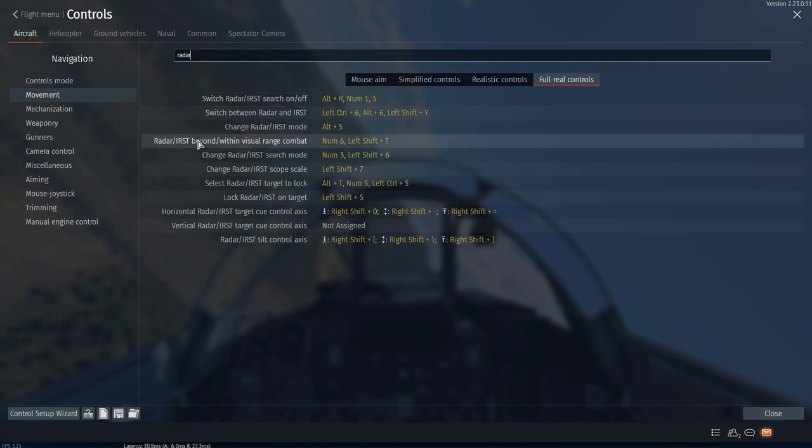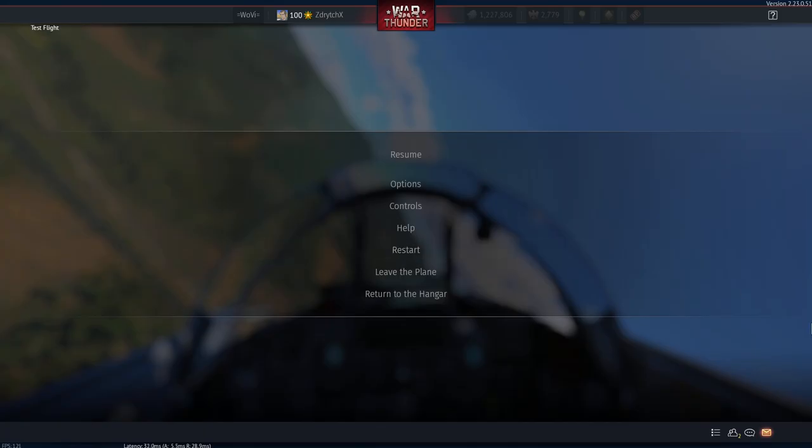This is not really well described. It cycles between your main mode — radar or IRST — then ACM mode, and then it cycles through head mounted display. So this label is technically not correct. But anyway, that's the key binding you want to bind. It's a new one, defaulted to numpad 6.